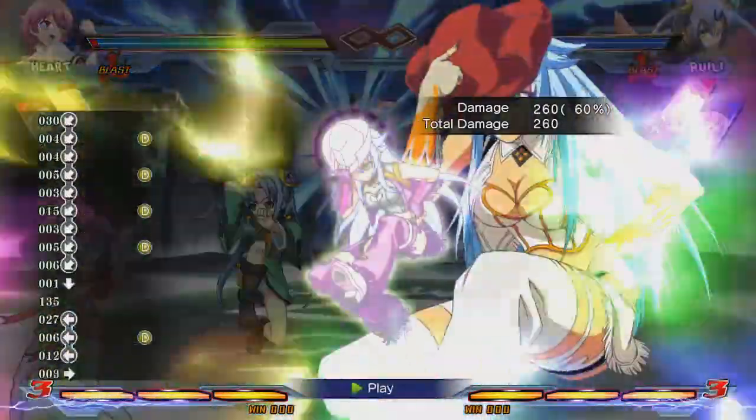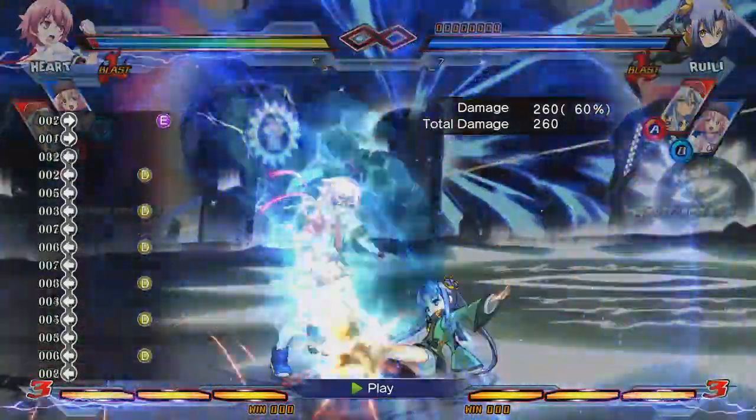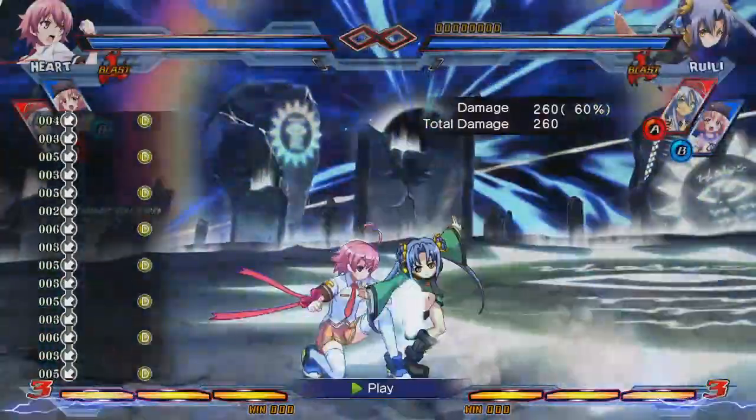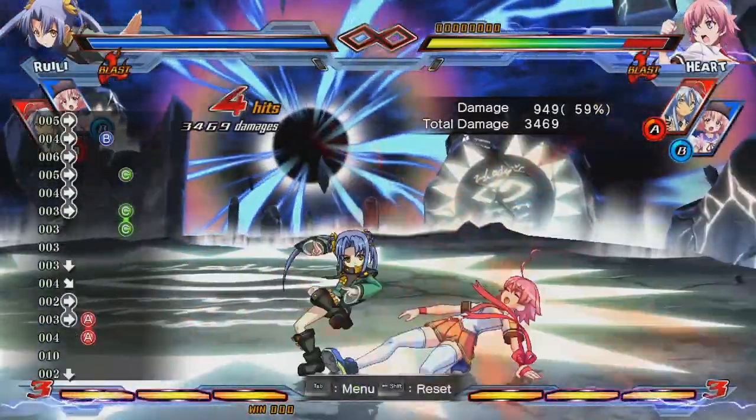The opponent can counter the dive setup by using counter raid, but you can air vanishing guard to avoid being hit, and with Franco protecting you, they can't just air throw to counter this. A more common, simpler setup, really, is to just reset the opponent mid-combo when using the 214 series.